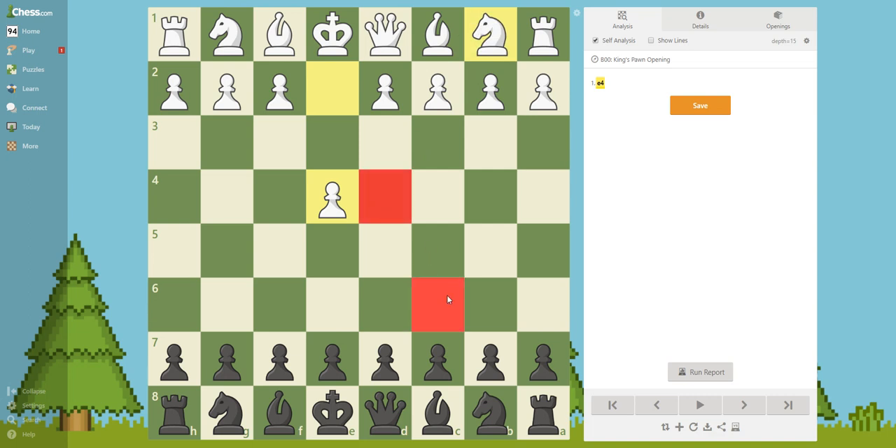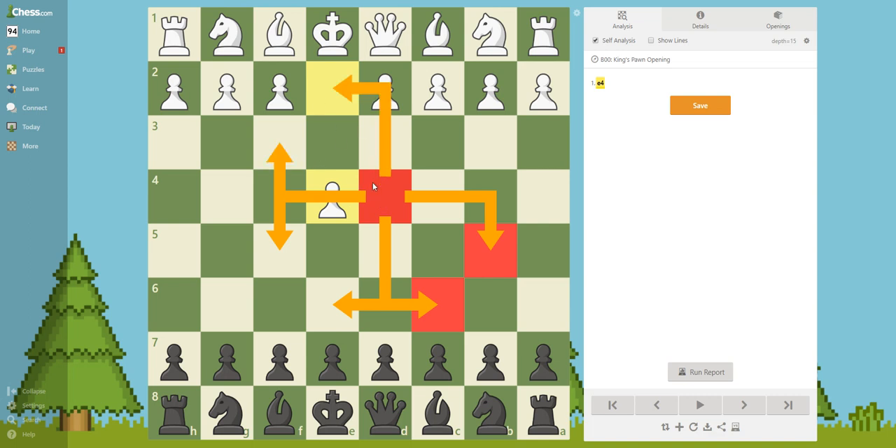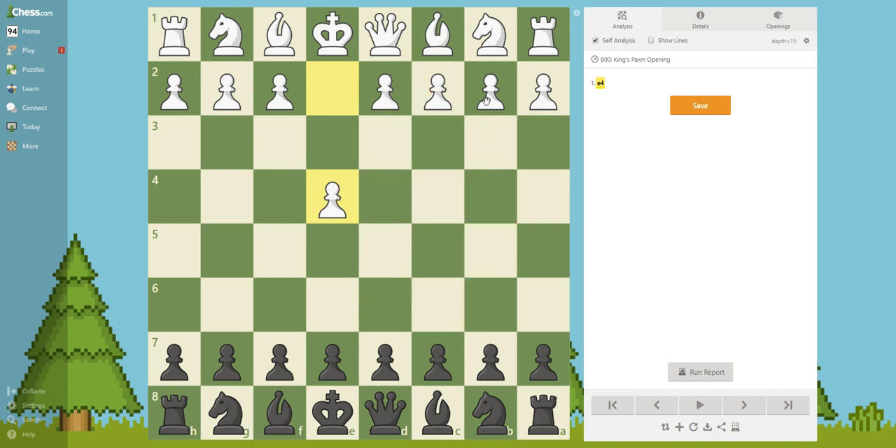He can go here, here, here, here — eight squares, actually. That's a really powerful knight. And if you have a knight at the corner of the board, he can go only two squares — and that's a really lousy knight. That's why you want to fight for the center squares, because who controls the center is going to have a better chance to win the game.